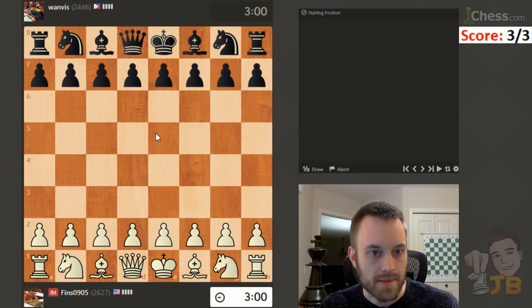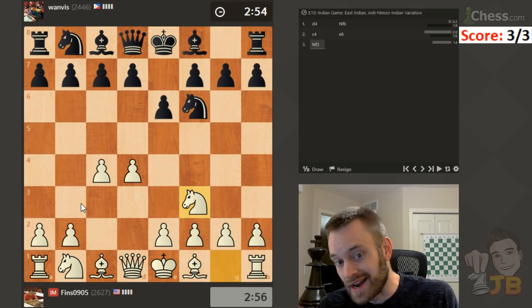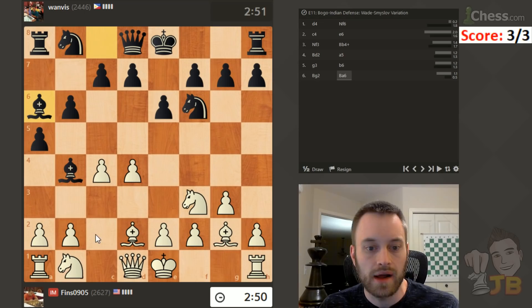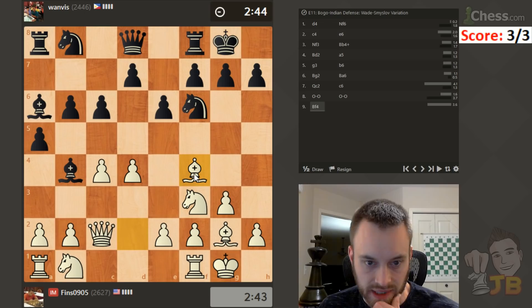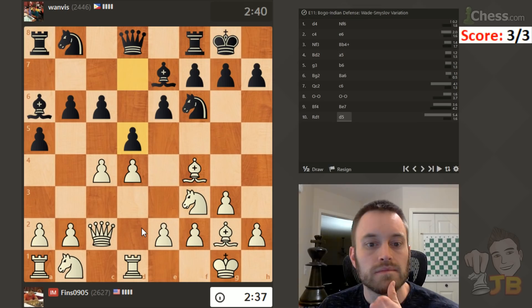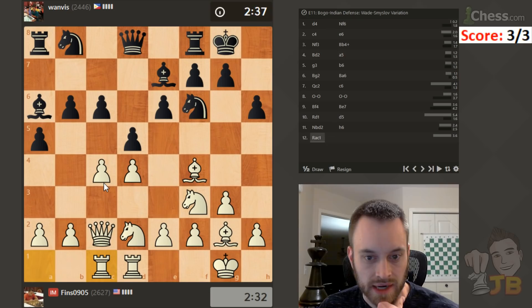I do think against f6 I maybe should have looked for something more dynamic — it turned out to be okay, but you should never play f6. It seems like there should have been a way to gain a bigger advantage, but I'd have to think about it so I'm not going to kill myself on that decision. Attacking the pawn — let's play queen c2. Castle, probably d5 is coming. No d5 — let's play bishop f4. I wonder if d5 comes, I can play c5 and try to trap this piece. Let's play rook d1. I'll develop the knight here.